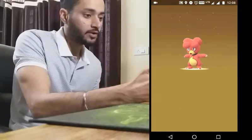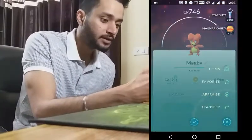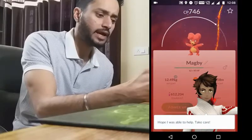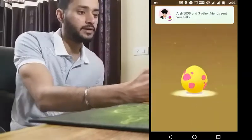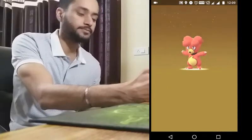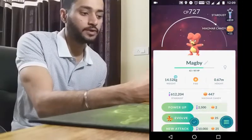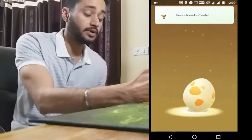Magby — alright, I'll still check the IV. I'm not really happy with that hatch. Oh, that's a really good IV Pokemon though. Okay, so that was 746, this is 727. I'm not even starting it.